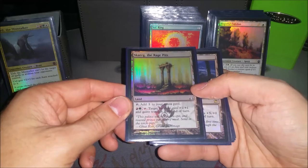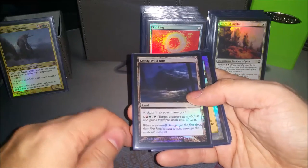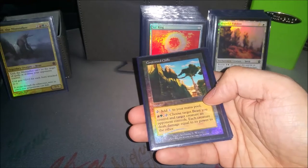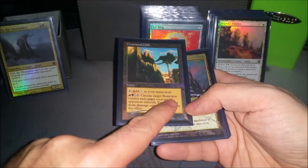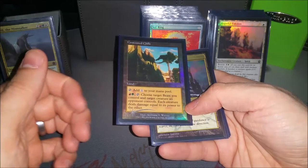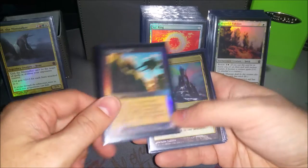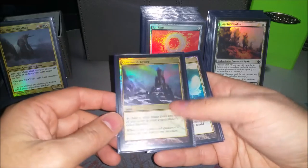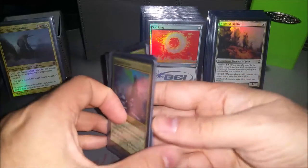Skarrg, the Rage Pits gives him trample and a little power bump. Kessig Wolf Run gives trample and up to a big power bump. So I've got a couple ways to give Uril trample, because that's very important to get the damage through. Contested Cliffs is a favorite card of mine — it says choose target beast you control, Uril is a beast, and tap it to fight a target creature an opponent controls. He wins almost every fight because he's usually at least a 5/5, but more like a 9/9 or 11/11. Command Tower, of course, Mana Confluence, and Jungle Shrine tap for all three colors.